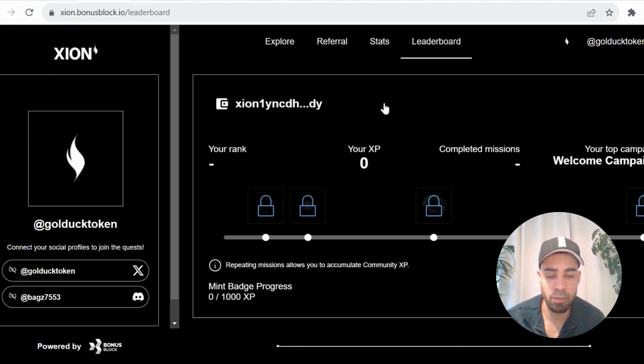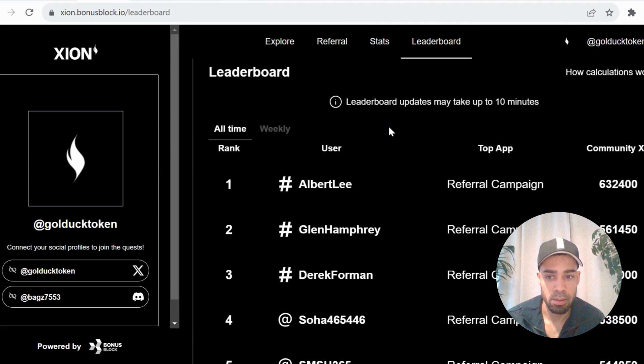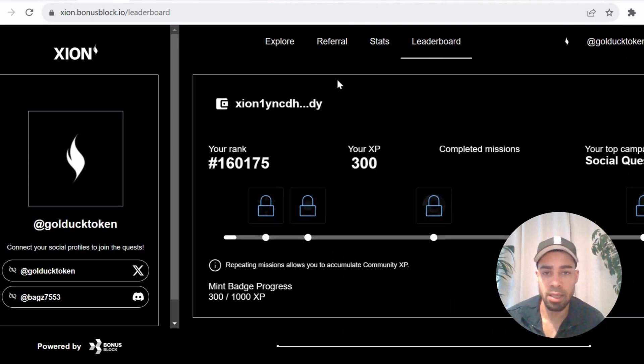You can see the leaderboard over here, which shows you your ranking. The testnet is really simple and easy, five to ten minutes to get done. And then we have some other things that we can do in regards to their Discord and guild.